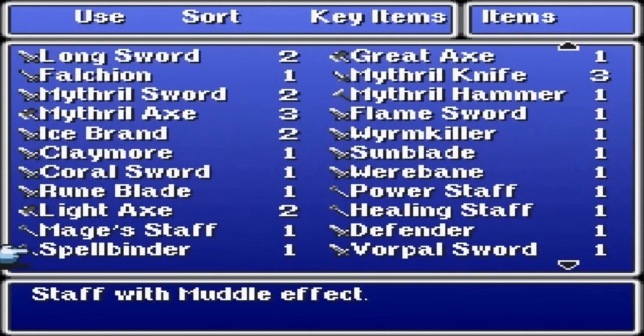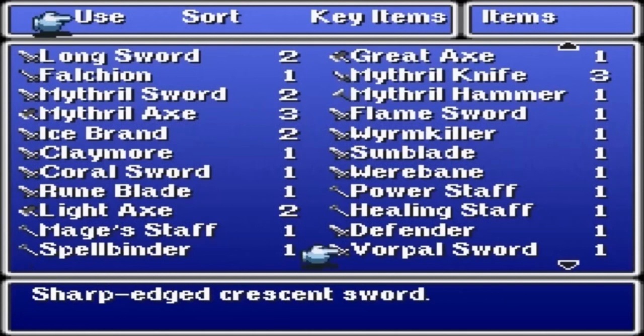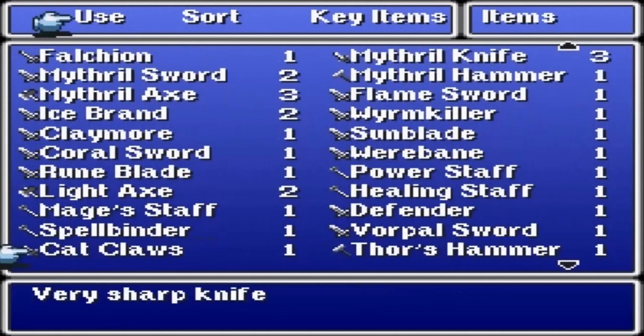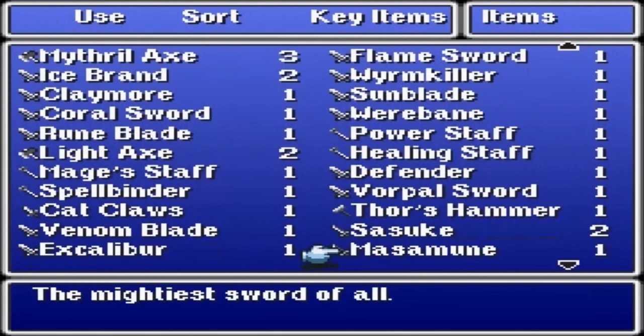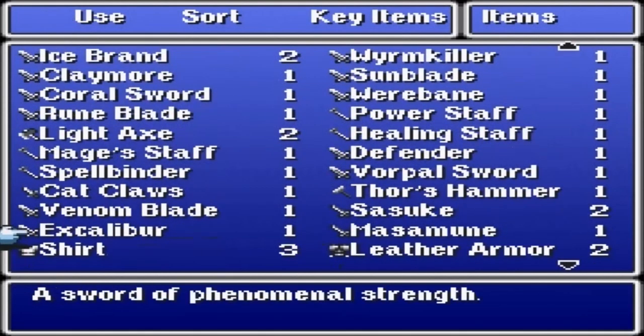Spellbinder, which is also known as the wizard staff, vorpal sword, Thor's hammer, cat's claws, venom blade, Sasuke's blade, Murasame, and Excalibur. That's all the weapons.